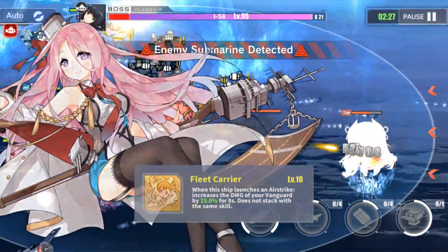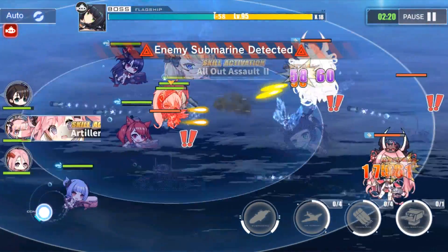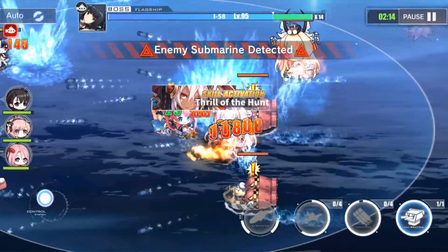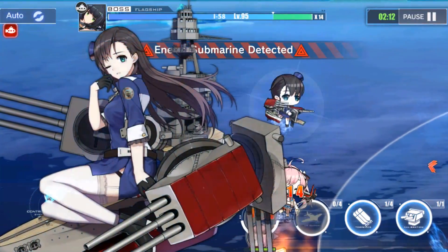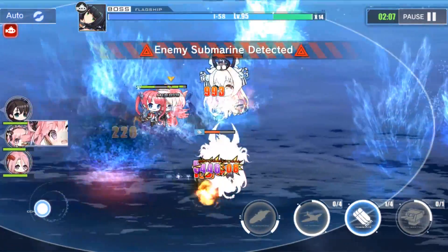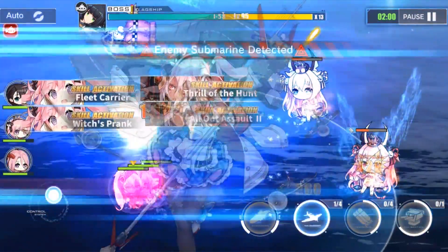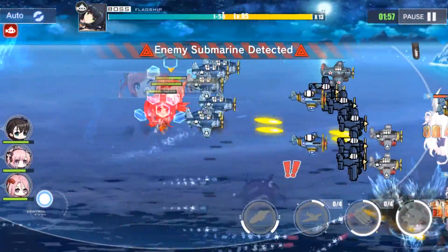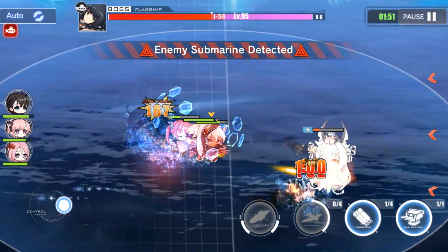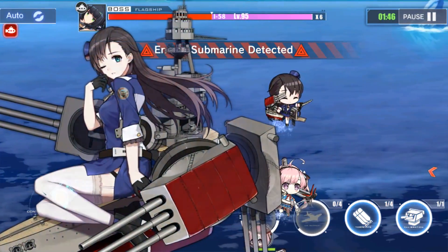Their second skill is 'Fleet Carrier,' which increases the vanguard's damage by up to 15% for 8 seconds upon launching an airstrike. This skill isn't unique, as others have it too, but it does complement their free damage concept. The one drawback is that they do not stack with each other — if you pair the two together, it's better to let one attack, wait a small period, then let the other attack, so you can constantly maintain the buff. Their skills really do make them stand out as free extra damage support carriers, with multiple avenues for dealing damage beyond just airstrikes.